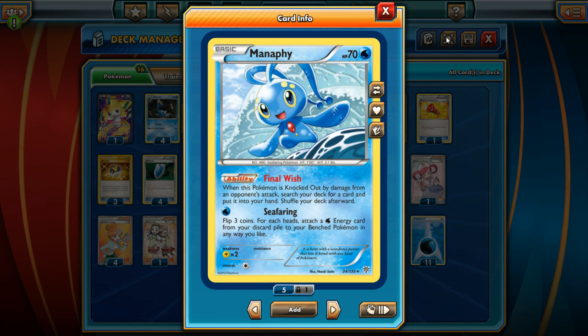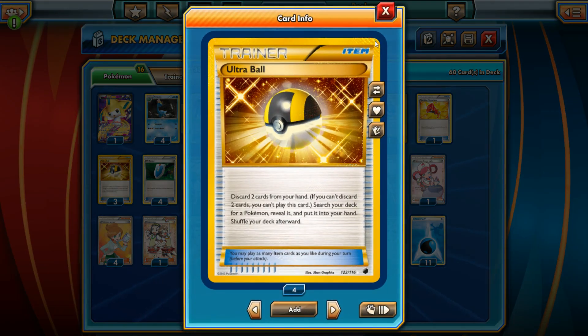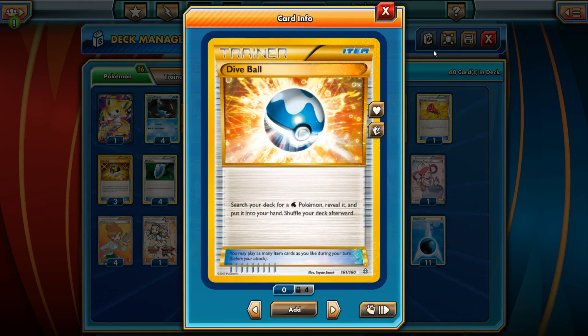This is going to be a really slow deck, so we're playing Manaphy — Final Wish lets you search your deck for any card when it's knocked out. Anytime you can search for any card it's really good. Sometimes you just throw up a Manaphy and say, 'Here you go, knock it out, let me search for a card.' We also have Seafaring — flip three coins and for each heads, take a basic Water Energy from your discard pile and attach it to one of your benched Pokemon. Two or three heads is solid energy acceleration.